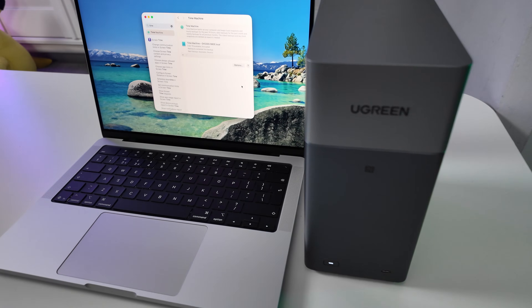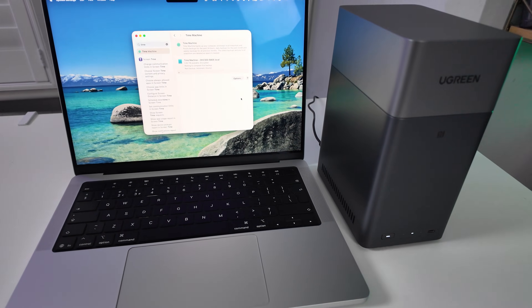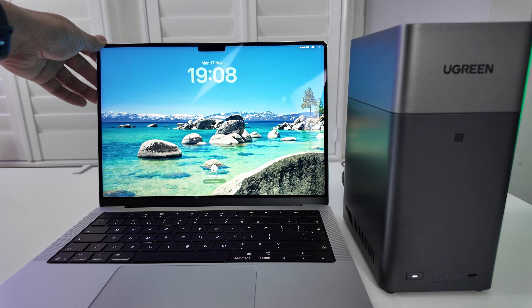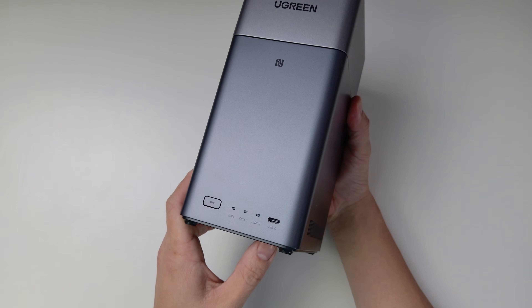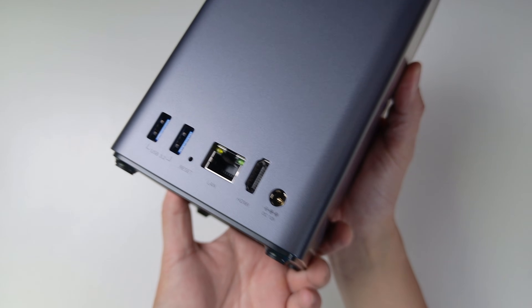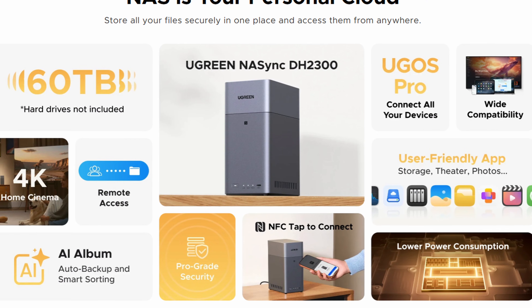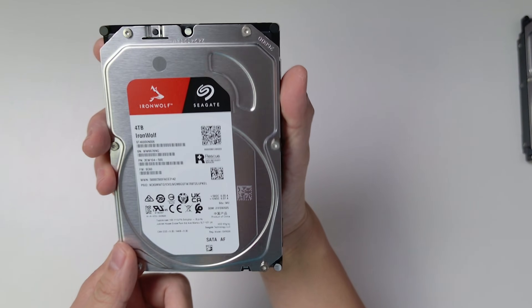That's why I've been using the Ugreen NAS DH2300 — basically the modern replacement for the Time Capsule, but way more powerful and with way more storage. It's great for Time Machine backups: every time you turn on your Mac at home, it'll automatically back up everything straight to this device. It's also your own personal cloud storage — one-time purchase, no monthly fees, and you keep full control of your data. You can store up to 60 terabytes.